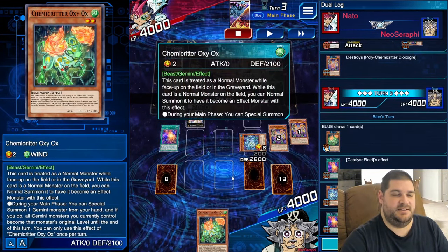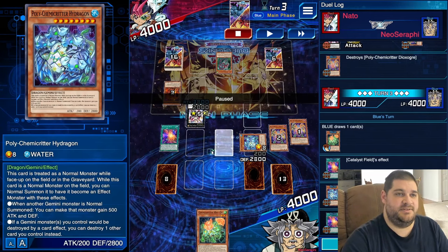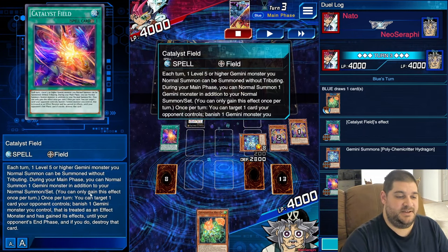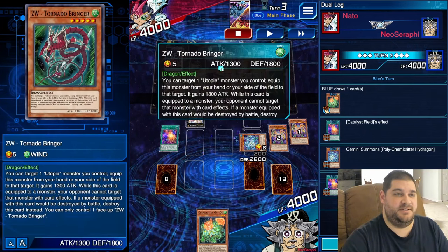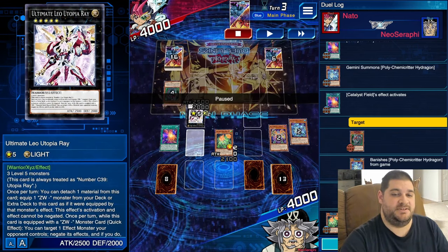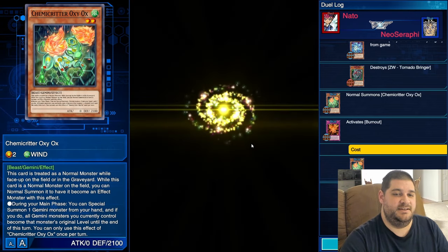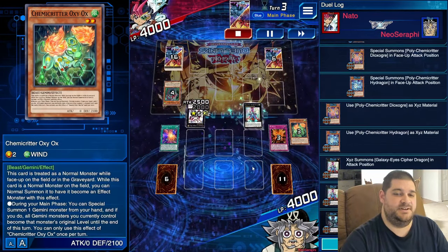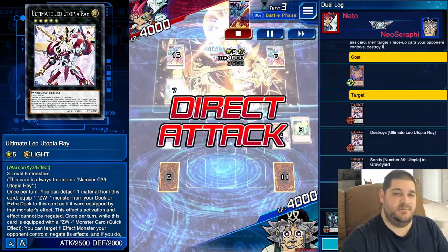On our turn, we draw and have Chemicritter Oxyox in hand. First, we use our extra Normal Summon to summon Chemicritter Hydragon, then activate the effect of Catalyst Field — banishing Hydragon as an effect monster to destroy the Tornado Bringer, removing the negate and untargetable effects from Leo Utopia Ray. We Normal Summon Oxyox, then activate Burnout again to Special Summon two level 8s, Xyz Summon into Galaxy Eyes Cypher Dragon, then rank up into Full Armor Galaxy Eyes Photon Dragon. Detaching one material destroys Leo Utopia Ray, and we attack for 4,000 — game over.